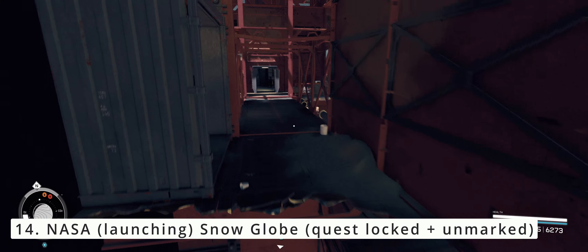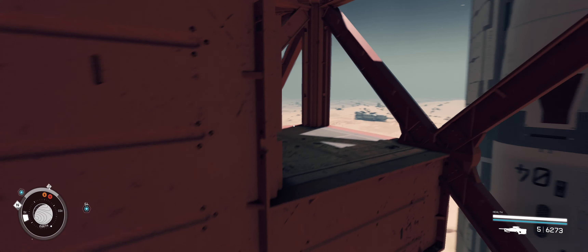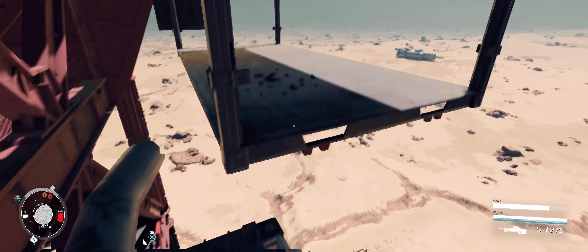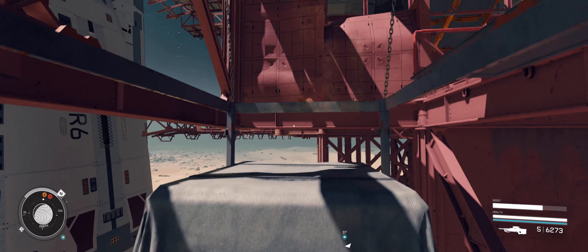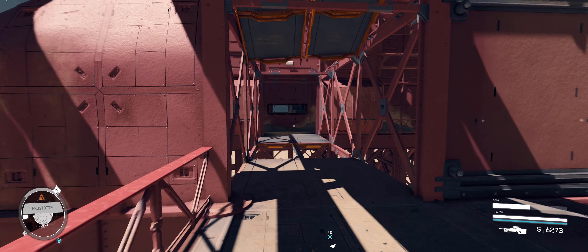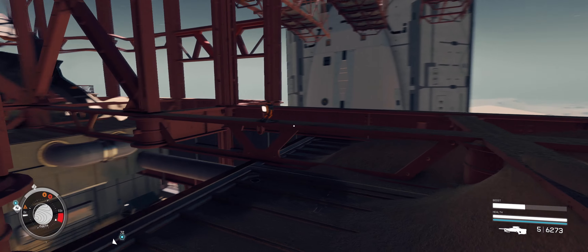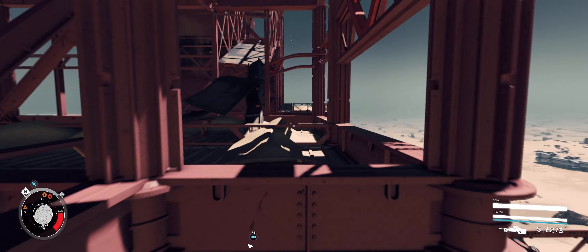For your 14th snow globe, we will start back from that reference point elevator. This will be tricky to get to because we have to parkour our way all the way up to the top of the tower to find our next unmarked snow globe. You can follow the path shown on screen or carve your own path, as there are many routes you can take with your jetpack, as long as you go up and don't fall off the steep edges. I recommend using a balanced jetpack, as you will be skipping across very narrow metal beams. I recommend collecting all the loot you can find on your way up, as there are quite a lot of valuables that Bethesda places to encourage you not to give up midway.